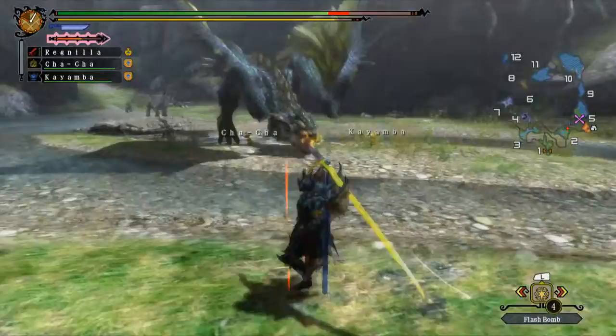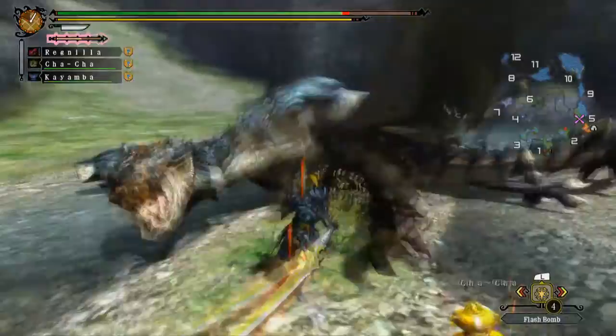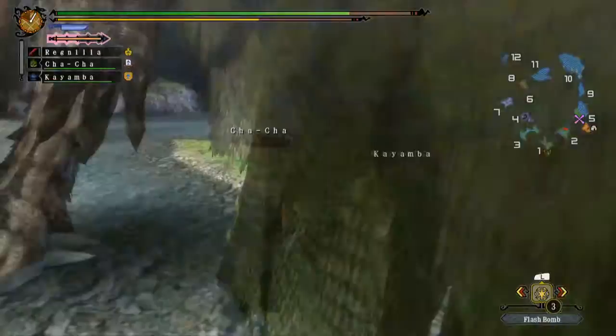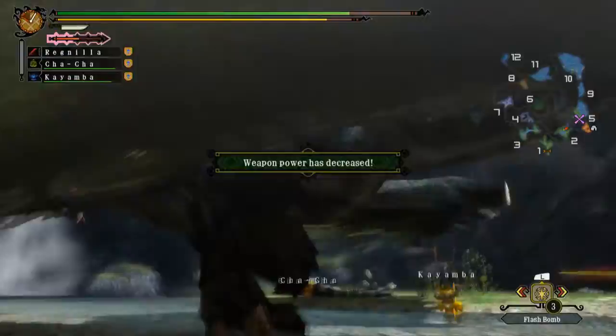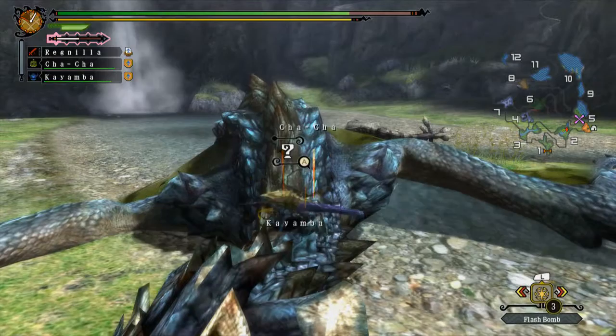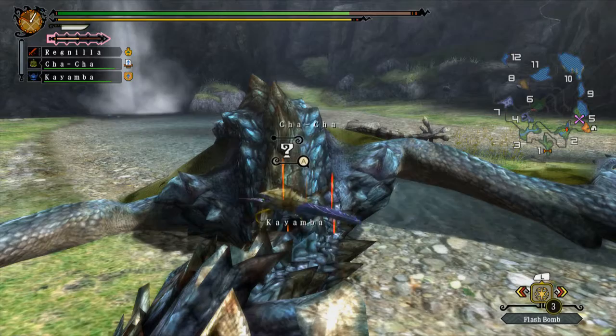Right now it's just this monster getting absolutely wrecked with the ever-so-broken Brachydios Longsword, the beautiful slime-based weapon. He's probably just going to take a few more hits from the sword and then he's going to be down for the count. And there's always a fun technique — if the Rathalos or Rathian is in the air, just throw a flashbomb and they come crashing right back down. It's incredibly effective.